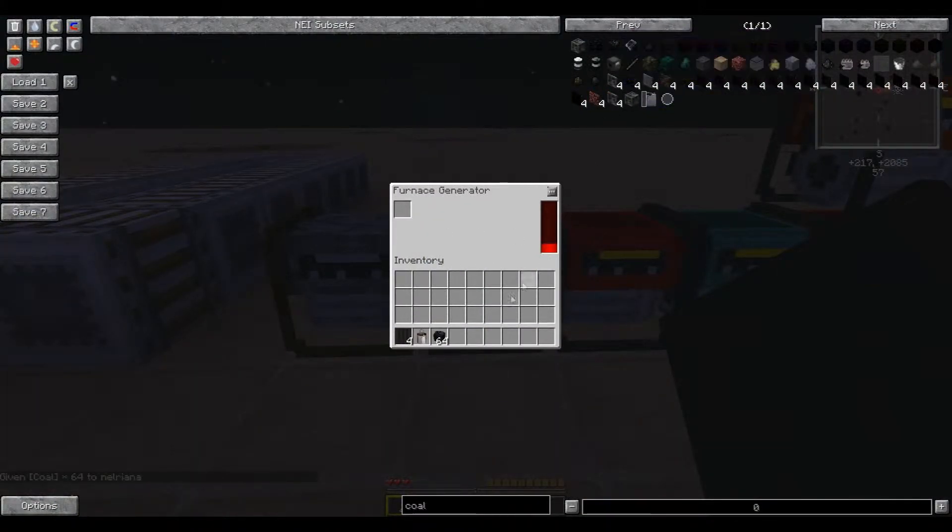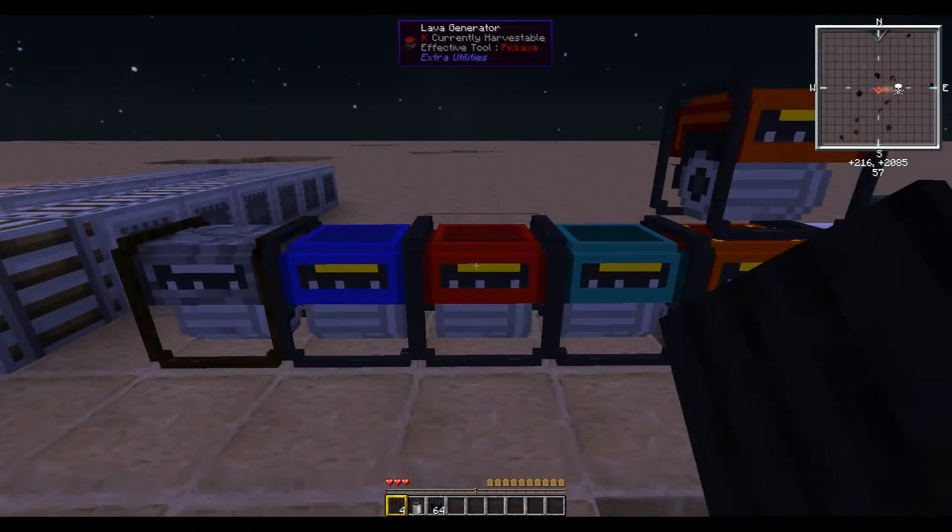Next up we have the Furnace Generator, which will generate 20,000 RF at 40 RF per tick — about 8 times faster for a quarter of the total power when using coal. That's pretty nifty if you need more power faster.